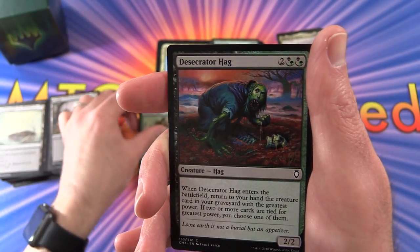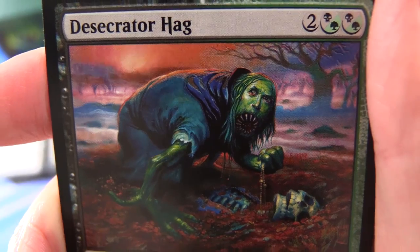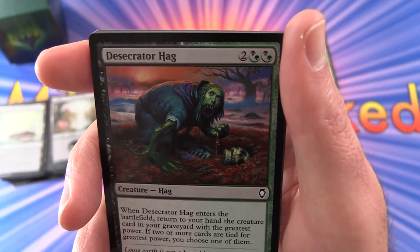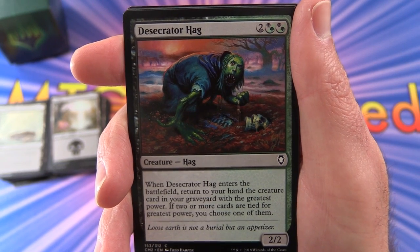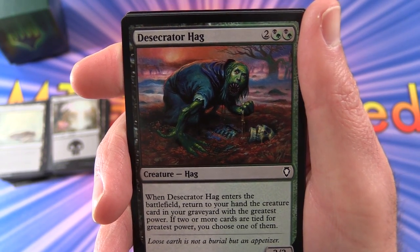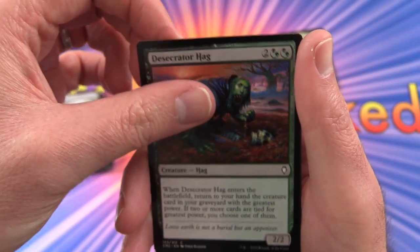Yavimaya Elder. Desolate Hag — some more nutty artwork, that is a hideous creature. Hag, 2/2 for 4 mana. You've got a bit of a choice between Swamps and Forests. When it enters the battlefield, return to your hand the creature card in your graveyard with the greatest power. If two or more cards are tied for greatest power, you choose one of them. That seems like a real game changer.